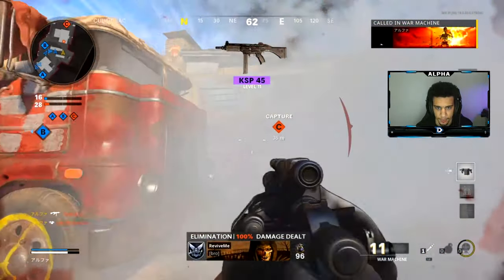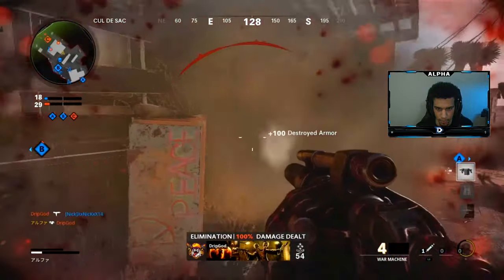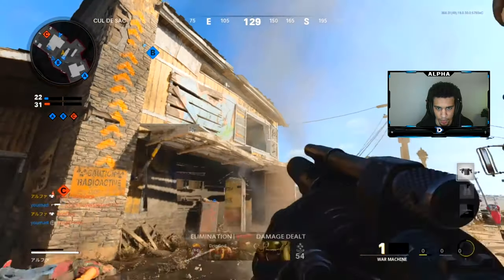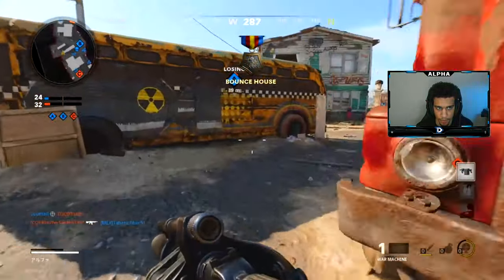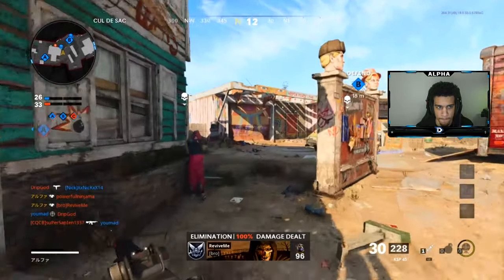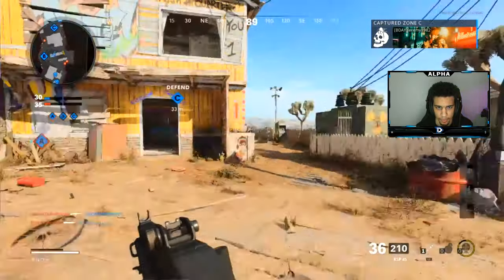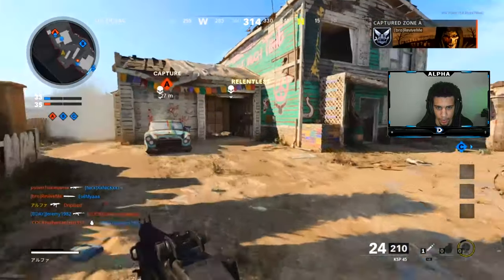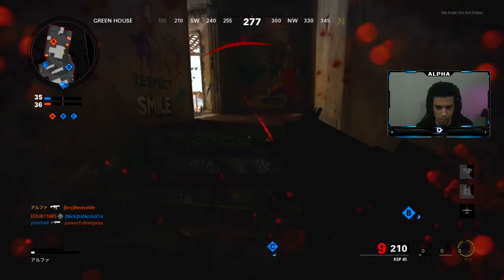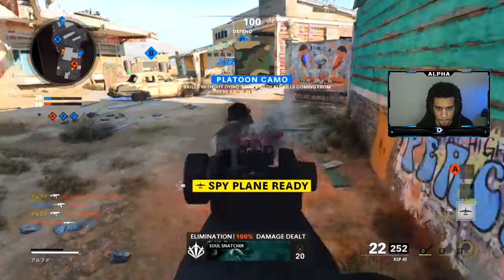Oh right here, oh! Nice. Oh god. Nice, nice — thanks, spawns flip. Got one more left, get them. Come on, 18. Yes sir. Got the ground. Right again. Come on teammates, turn around. Oh he's knifing! I'm so one shot dude.